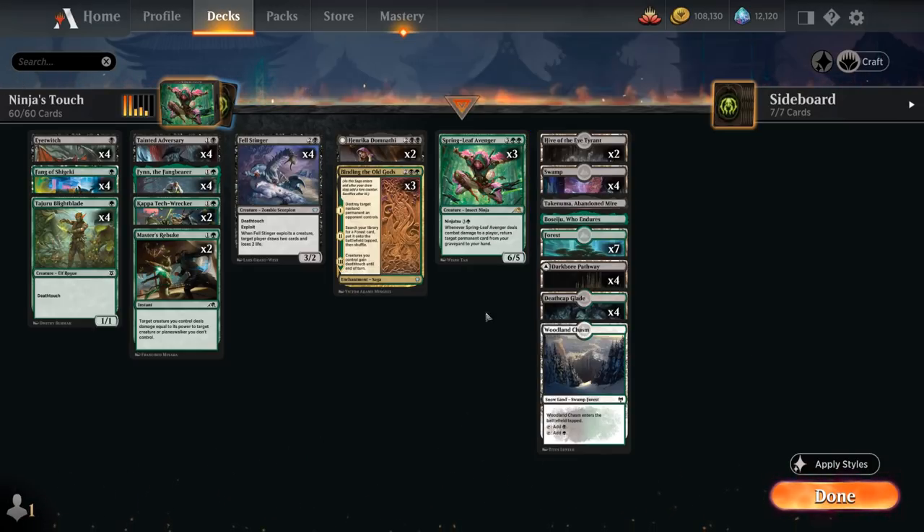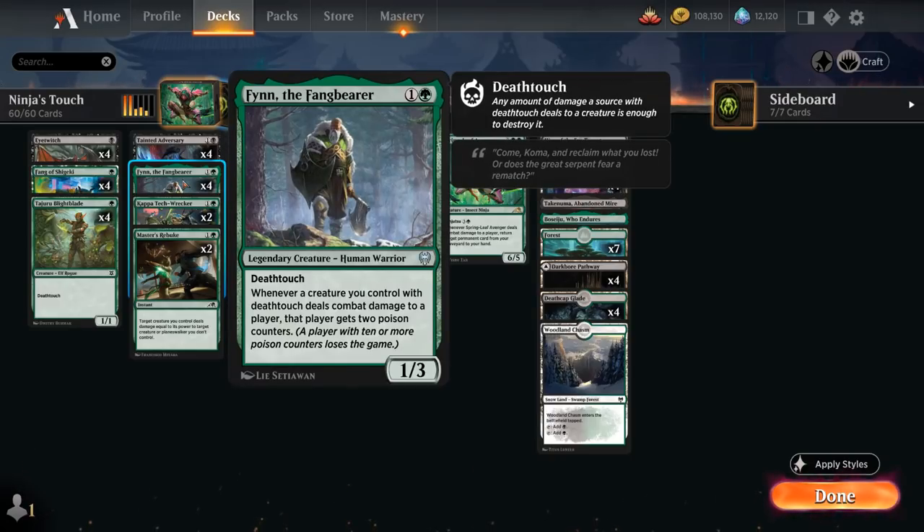Another great Death Touch payoff card is Finn the Fangbear, a 2-mana, 1-3 legendary human warrior with Death Touch. Whenever a creature you control with Death Touch deals combat damage to a player, that player gets 2 poison counters, and a player with 10 or more poison counters loses the game. It's a very powerful alternate win condition if we can get lots of cheap Death Touch creatures in play early.